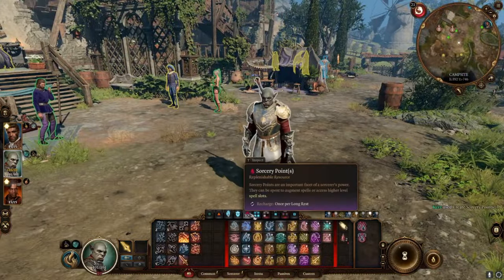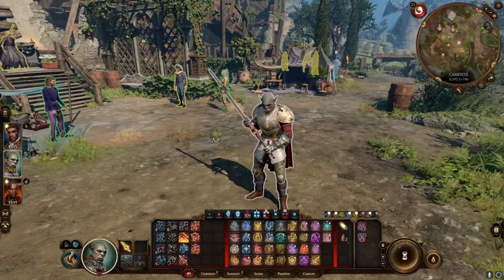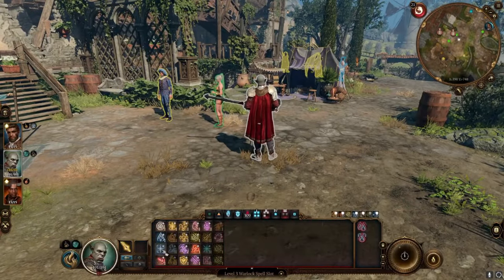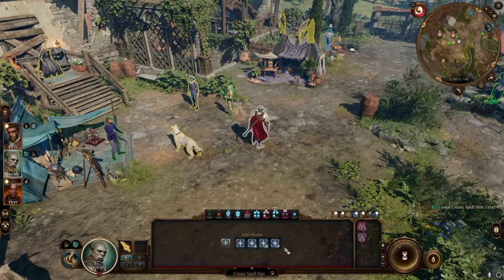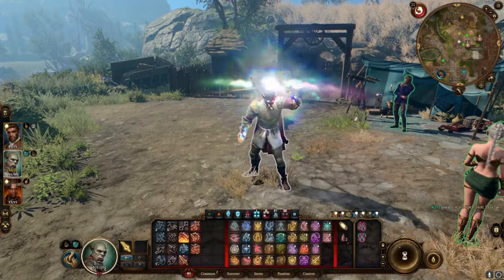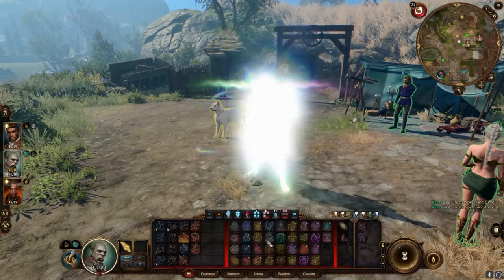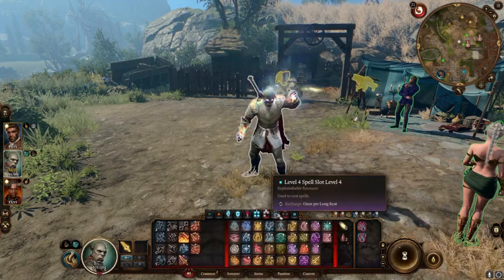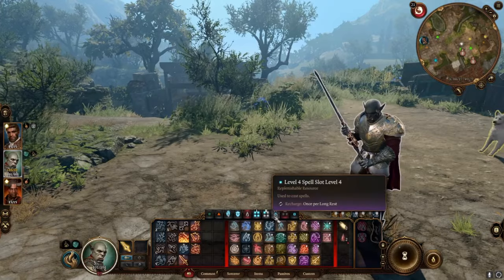309 sorcery points! Guys, 309 sorcery points — is that 50 level 4 spell slots we can do now? Yes, okay. I'm saving this and then we're doing it. Let's start, let's do it. Faster! Drink coffee! Espresso! 49! 50! 51! 52! Let's make a level 2 one as well — why not? 52! Level 4 spell slots to be used for smiting. 52!